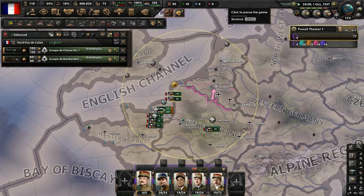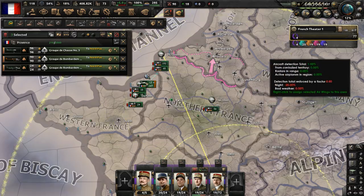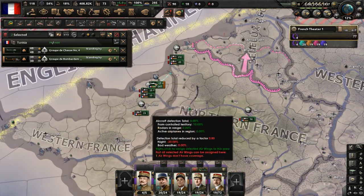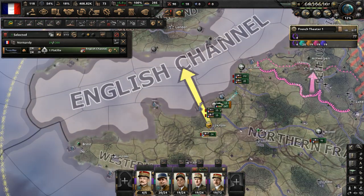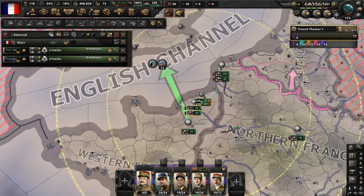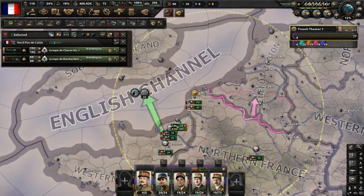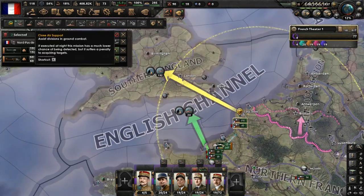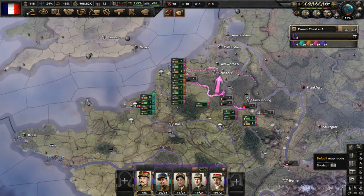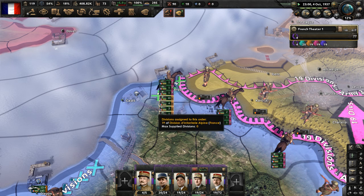Since we're getting ready to eventually fight the British, Belgians, and Dutch, let's move the bulk of the French Air Force to the English Channel - put them near that area. Have these units do close air support missions over the English Channel, do naval strike missions to target English ships. Have these squadrons operating out of Nord-Pas-de-Calais focused on Southern England, so we don't have to worry about micromanaging that later.